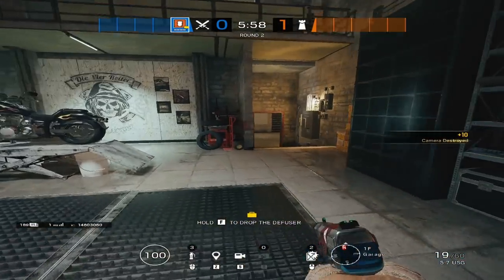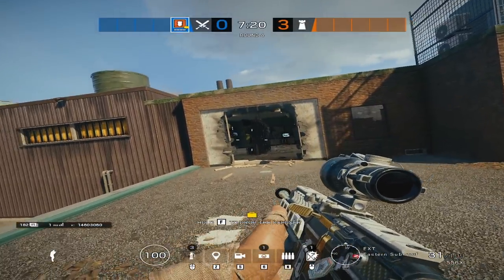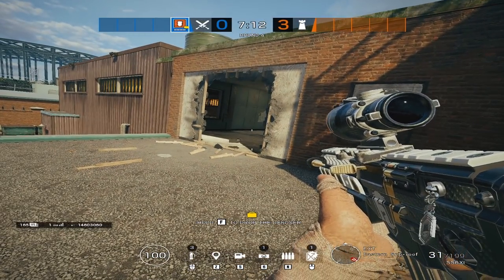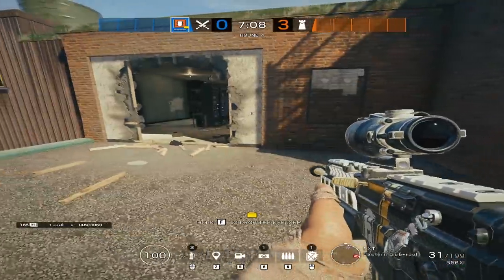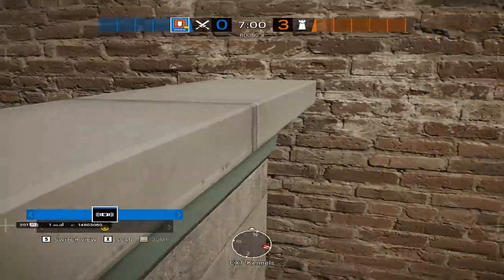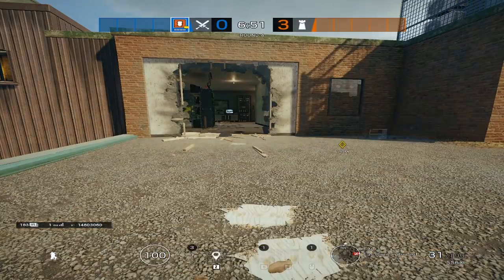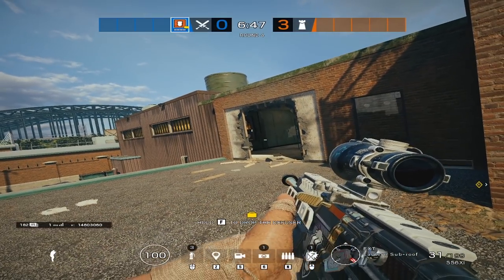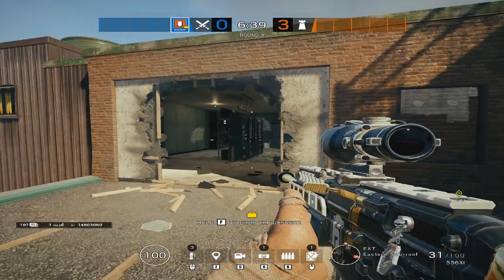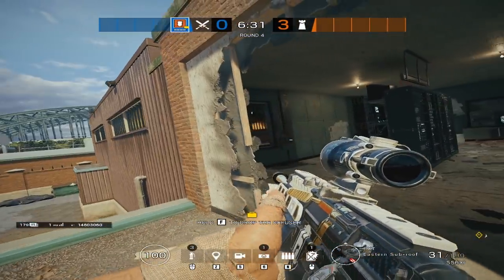Moving on to breaching — this is easily the most important part of playing Thermite. You want to make sure you get these walls open, and this may require some coordination with your team. You have to worry about people Bandit tricking, Kaid tricking, and Thatcher potentially being banned. This requires coordinating with your team — asking a Zofia to go underneath to impact the bandits, or an Ash to get a mute jammer off the wall if Thatcher is banned. You want to guarantee that you get the wall open, because getting that wall open is the most important part of the attack — it gives you an extra entry into the site, and in Clubhouse this breach cuts off half the objective.